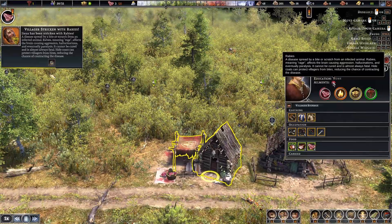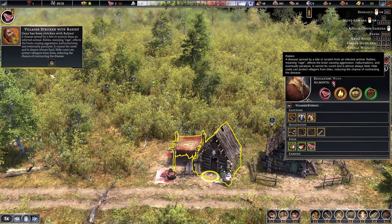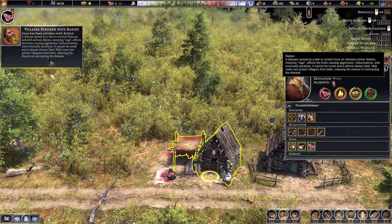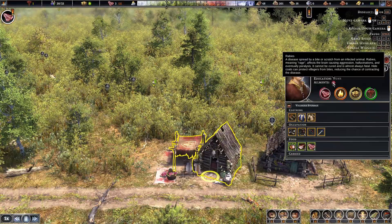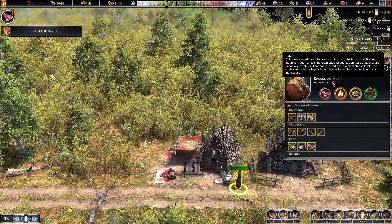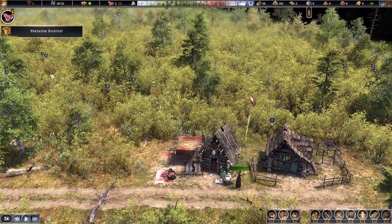Ailments - bite or scratch or infection from an animal: rabies. It affects the brain, causing aggression, hallucinations, and eventual paralysis. It's uncurable - it is almost always fatal. Need head coats to reduce the chance. Lovely.